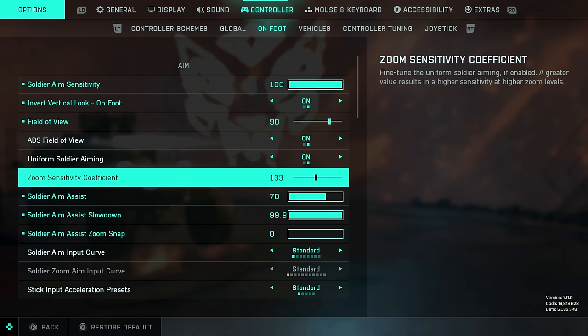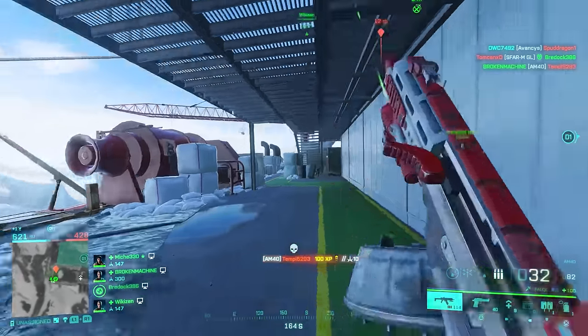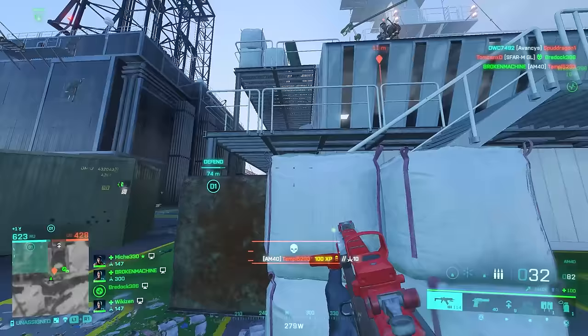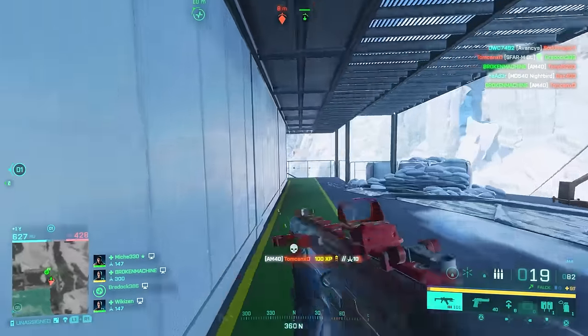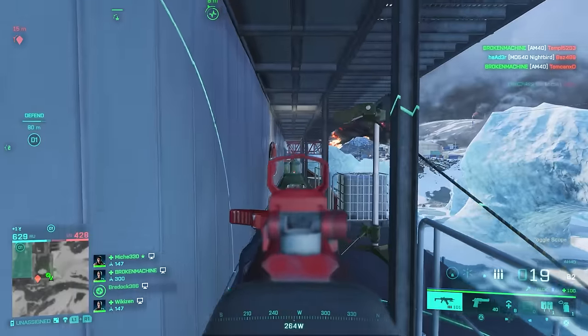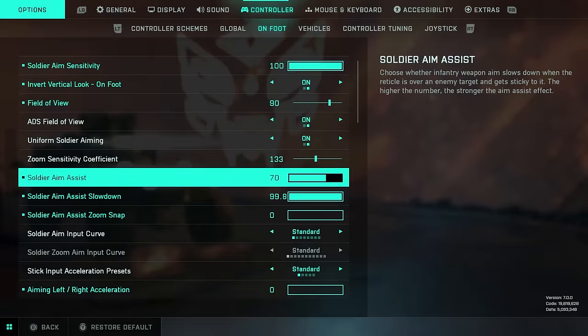As for the coefficient, there is lots of discussion in the community. I would recommend just leaving this on default values. As for the top aim assist setting, this is the sticky aim. I would recommend somewhere between 70 and 80. At 100, it's going to be difficult to aim at targets, particularly with a sniper rifle — you'll find it very sticky. So 70 to 80 should be fine.